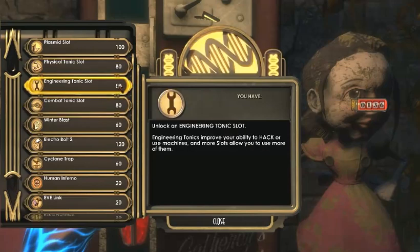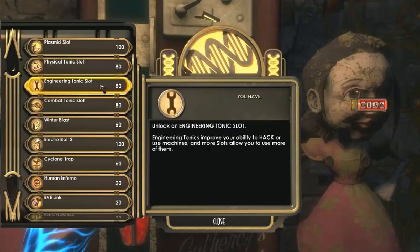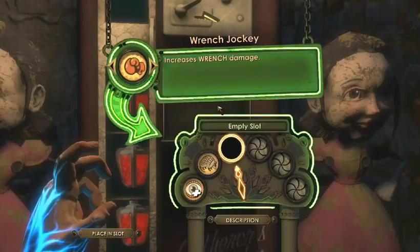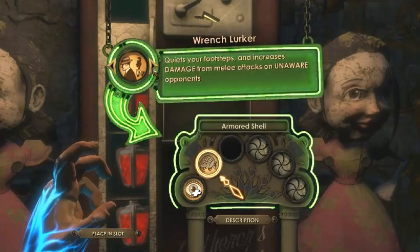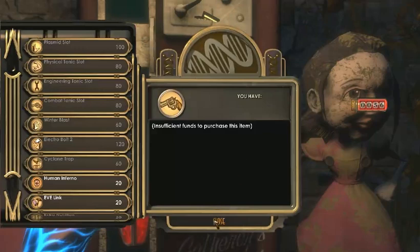Physical... combat... which one is the one that lets me... I got the researcher's eye, I got the armored shell, increase wrench damage. I don't want static discharge. Wrench Jockey — quietens your footsteps and increases your damage from melee attacks on unaware opponents. That helps with the stealth.